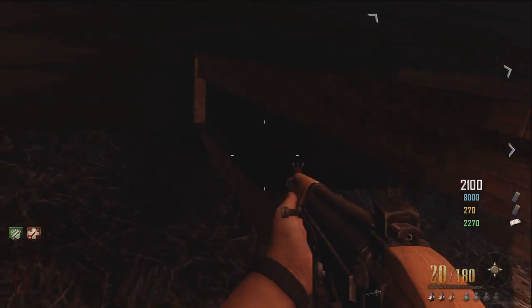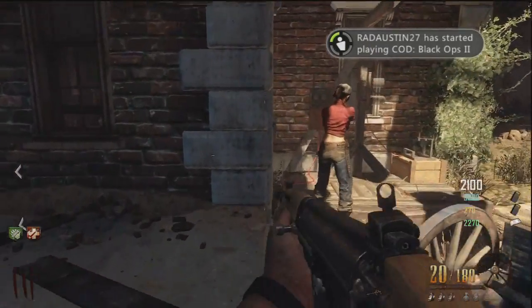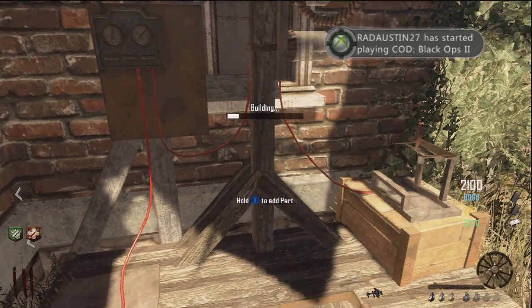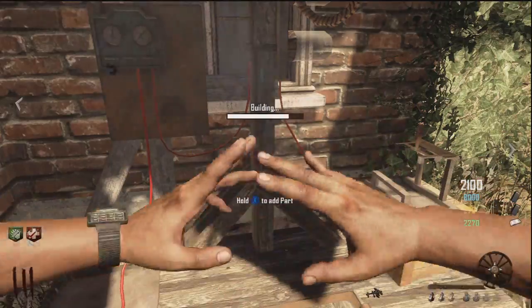The second part is going to be the antenna, and it's going to be located in the horse stables right there. Again, you're going to make your way to the noose and just place it down. Every time you get a bit closer to completing the noose, Maxis will actually tell you.